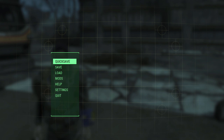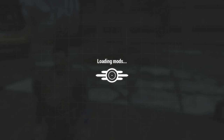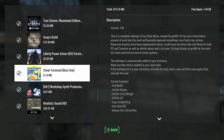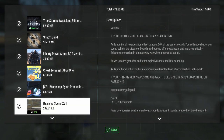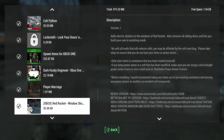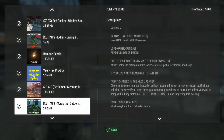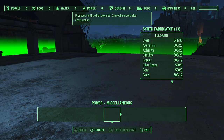So the first thing that you're going to want to do is go ahead and download the Xbox One Workshop Synth Production mod. Then you're going to want to download the Cheat Terminal, and I would also recommend another mod.